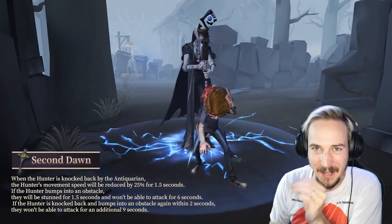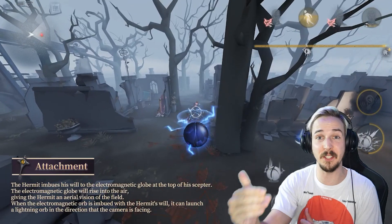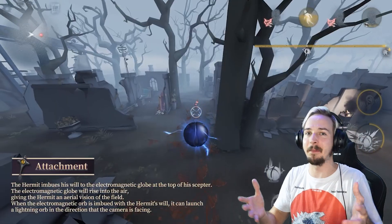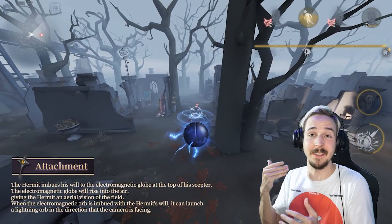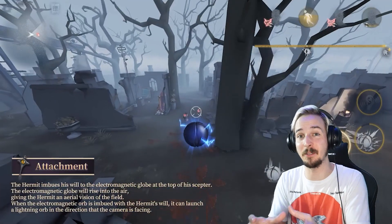And here's where it gets even crazier. With the Second Dawn ability, he can launch himself from the globe directly to the survivor he was just stunning, stunning that survivor yet again and being able to hit them while they can't even move. While in the electromagnetic globe, if you hit a survivor with an opposite charge, that survivor will get stunned, which is absolutely fantastic.